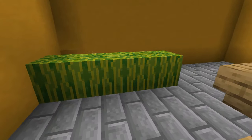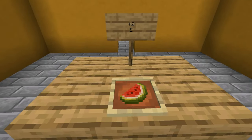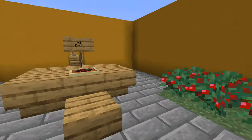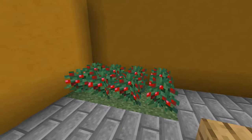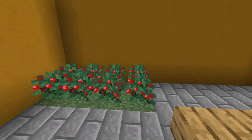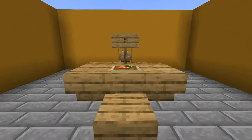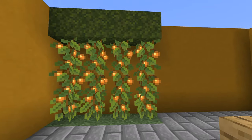Moving on to melons — melon blocks when broken will drop several melon slices. These are not very restorative and pretty low tier for saturation, but you get quite a few of them, and later on the melon slices can be combined with gold to make a potion ingredient. Sweet berries are also not very restorative, and their saturation actually differs a little bit between Java and Bedrock — you get a little bit more saturation on Bedrock. However, sweet berries do grow quickly, so if you need some food in a pinch, there's nothing wrong with having a couple of berry bushes.